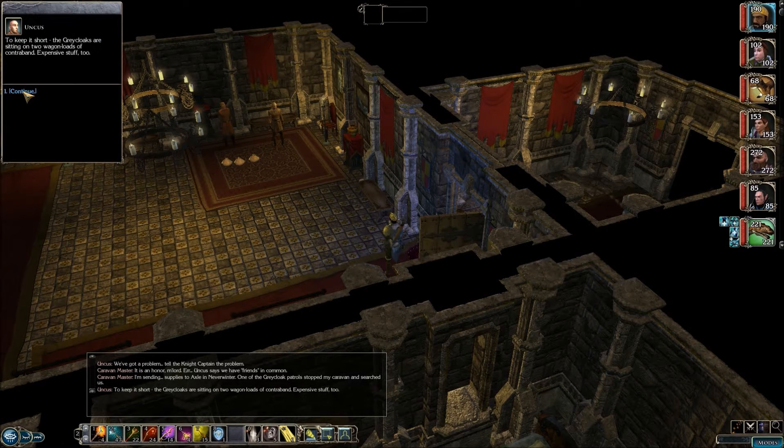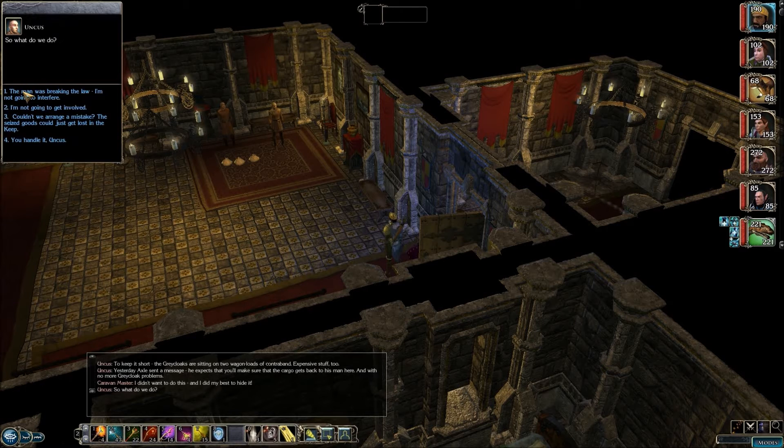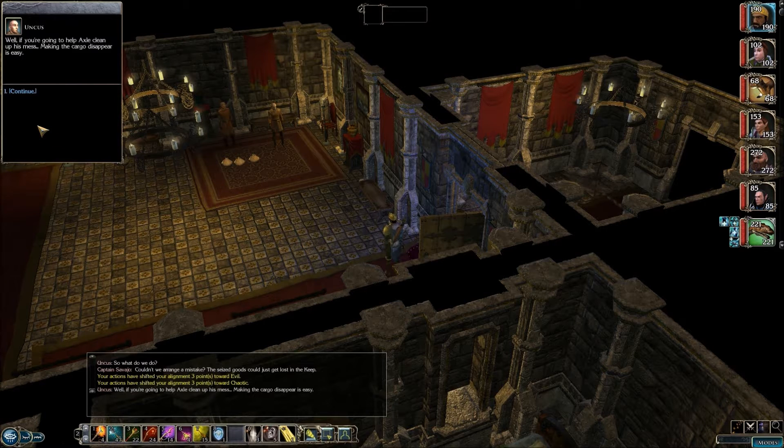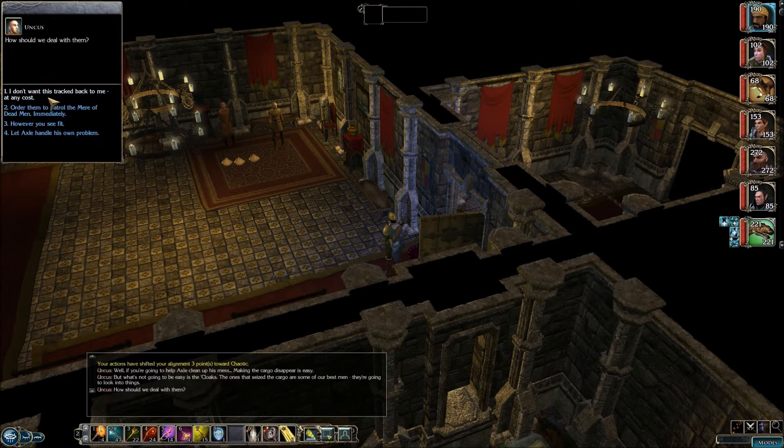Apparently this caravan master was transporting some contraband to the city, and it was intercepted by Great Cloaks and confiscated. Axel wants us to get this stuff to Neverwinter. So we're going to say the goods got lost, which gives us three points towards both evil and chaotic, but the goods will reach Neverwinter. Who knows why they're contraband - maybe enchanted weapons that are illegal or something.